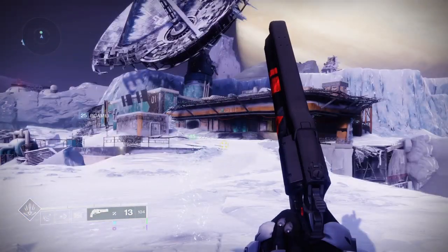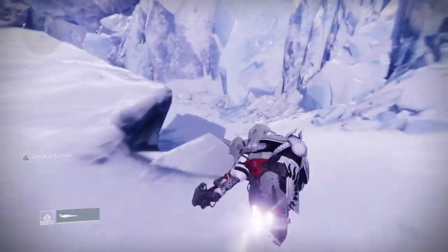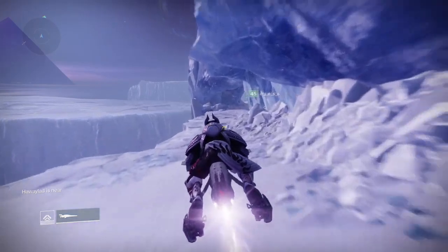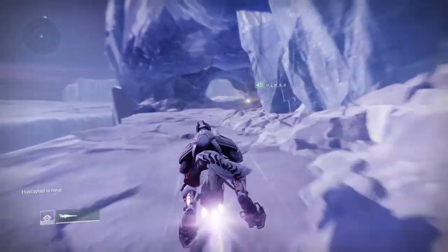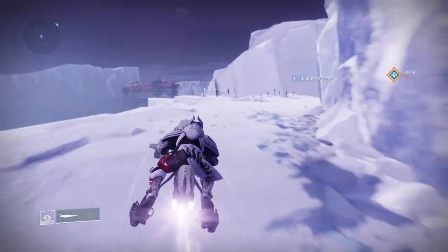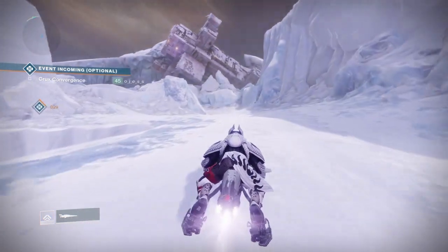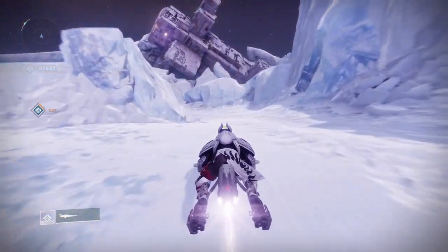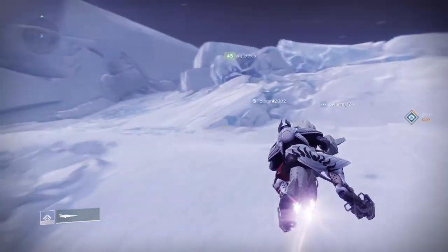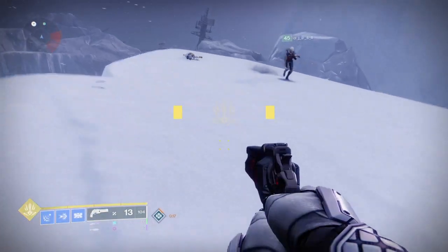For the first one, spawn where Barracks is — Barracks outpost, whatever you want to call it — and keep driving up. You want to take the first left, so as soon as you spawn outside of Barracks you drive left, then keep driving up until you enter the area where the vex spawn, at the far right with the lost sector.